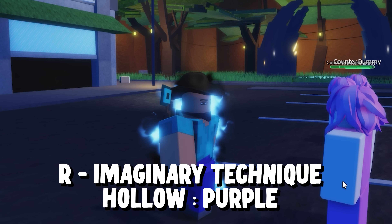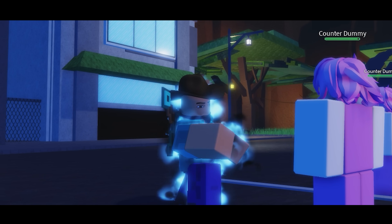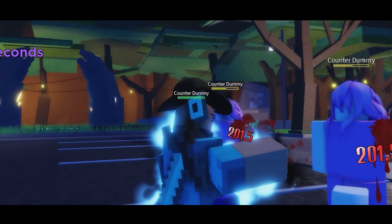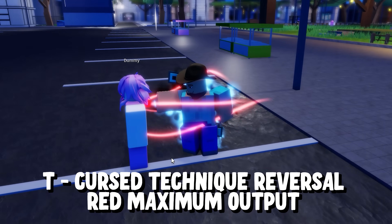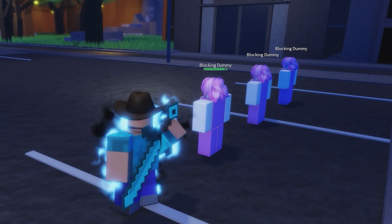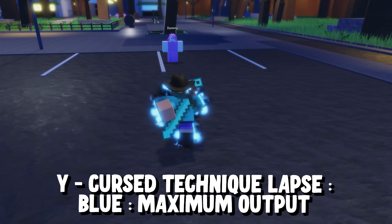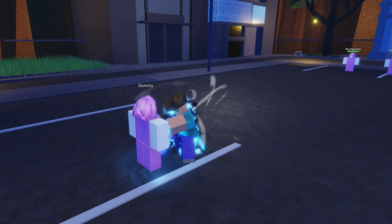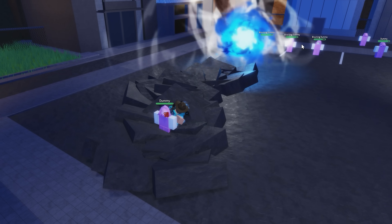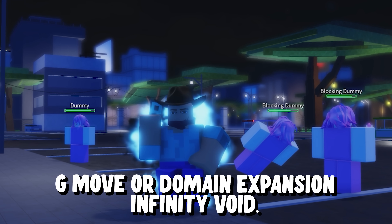Now let's get into Six Eyes — and that was insane! The next move for Six Eyes is T-move or Cursed Technique Reversal Red Maximum Output. Next is Y-move or Cursed Technique Lapse Blue Maximum Output — you can control it, by the way. Now the almost-last skill is G-move or Domain Expansion: Infinity Void.